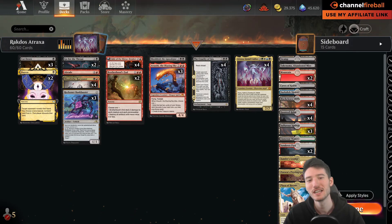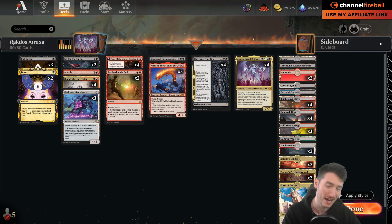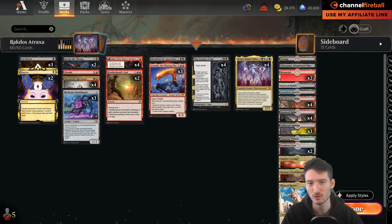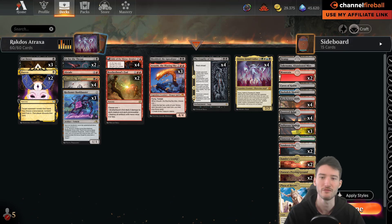Welcome back, everyone. Today we're covering Reactor's Atraxa, one of the decks that my team worked on, spearheaded by Edward Mucher, an Irish-German Magic Online grinder who brought together a group of European players including me to test for Regional Championship Naples. Five of us out of the team played this Atraxa list, or something very close — maybe 73 out of 75 of the same cards.